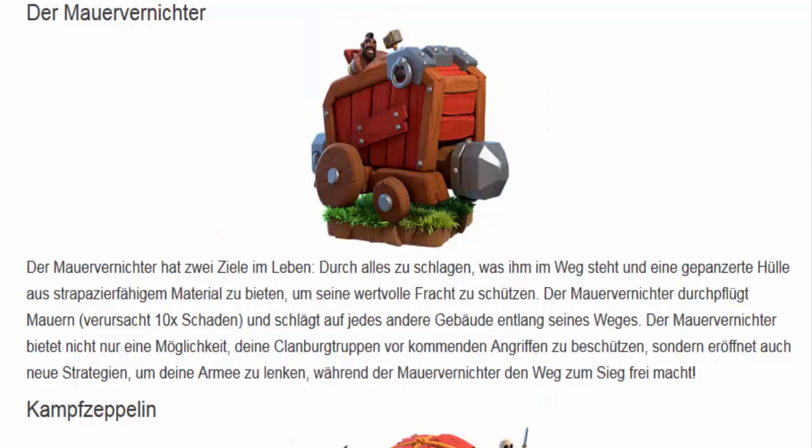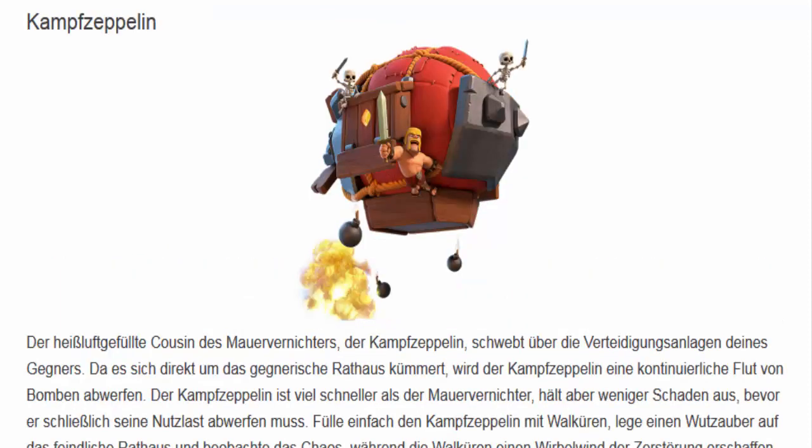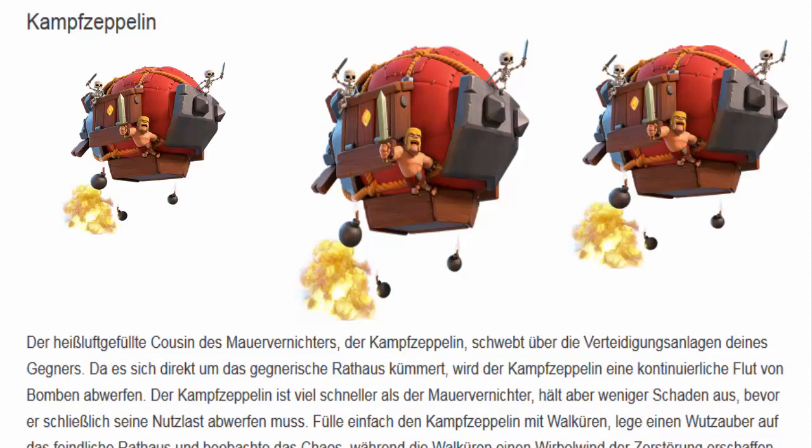Dann haben wir den Kampfzeppelin. Der brutale Barbar plus verschiedene Skelette bevölkern den und schmeißen logischerweise Bomben ab. Also der heißgefüllte Cousin des Mauervernichters — der Kampfzeppelin — schwebt über die Verteidigungslagen deines Gegners. Er kümmert sich direkt um das gegnerische Rathaus und wird eine kontinuierliche Flut von Bomben abwerfen. Der Kampfzeppelin ist viel schneller als der Mauervernichter, hält aber weniger Schaden aus. Und fülle einfach den Kampfzeppelin mit Walküren, lege einen Heilzauber auf das feindliche Rathaus, beobachte das Chaos, während die Walküren einen Wirbelwind der Zerstörung erschaffen, wenn sie vom Himmel fallen.